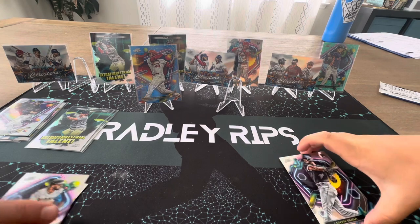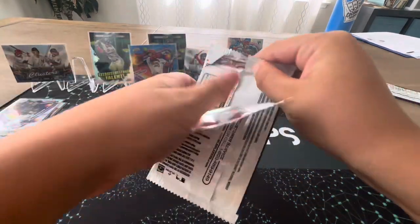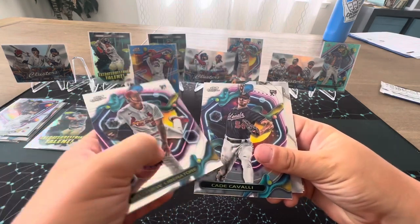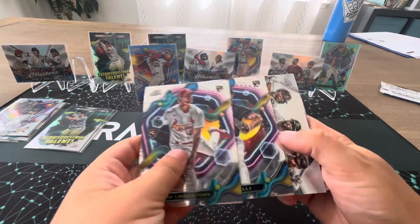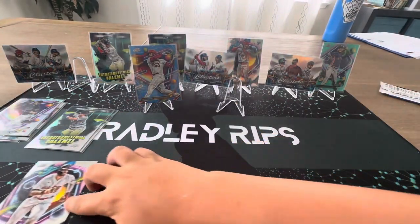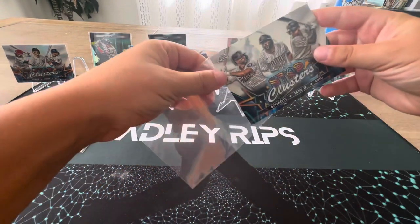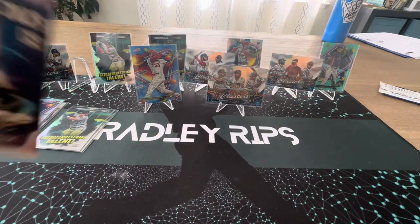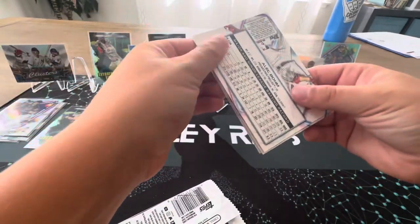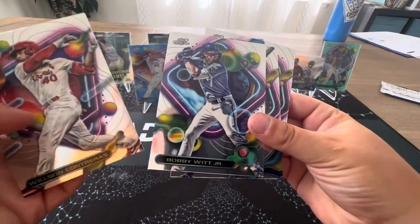Here you go — Lanza Sosa. I thought it was a Planetary Planet, I thought it was a Planetary Star Cluster. Nice — Bogaerts, Soto, and Tatis. Not a double banger though. Just kidding, who cares? I thought it was a star cluster split. That was a good one — that was a pretty good one. The plusses right there.